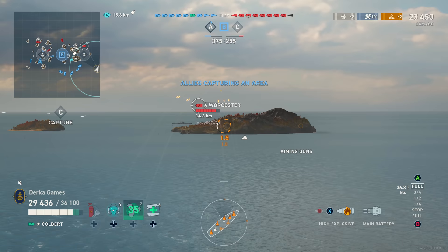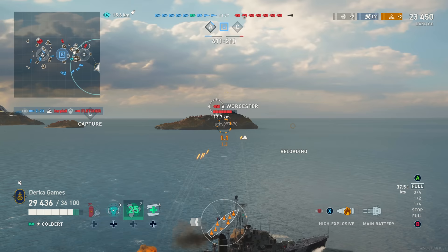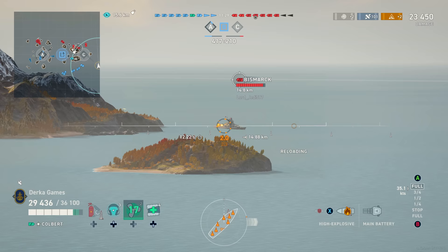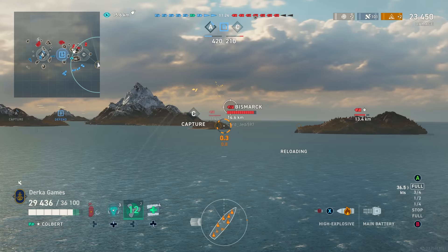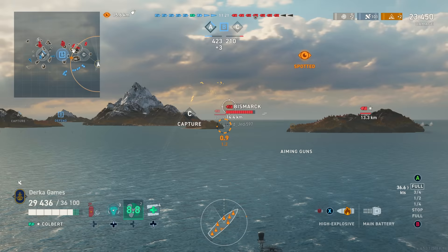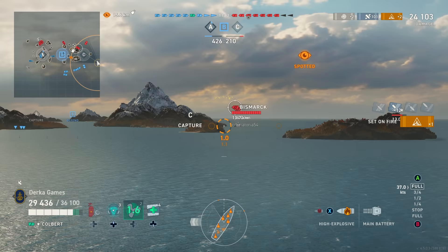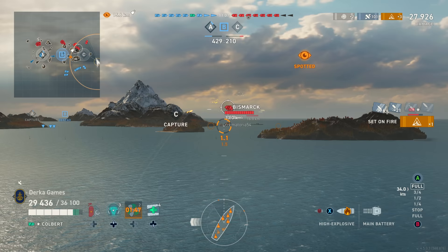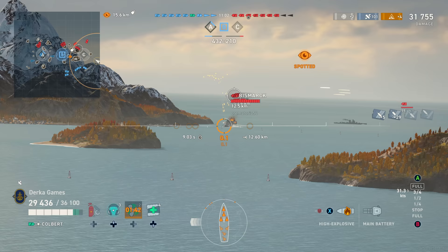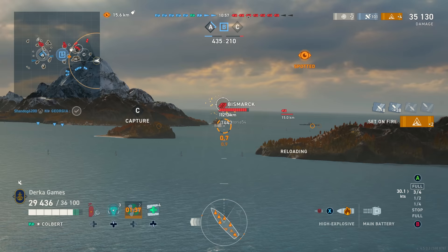The guns: you have 16 127mm guns — destroyer guns like those found on the Fletcher or the Atlanta. They fire slow, floaty shells. Atlanta's shell velocity is around 792 meters per second; Colbert's is 808 — still slow. You'll have a hard time hitting targets at range, especially small, maneuvering ones. That said, I'd absolutely take advantage of the auto-aim feature in World of Warships Legends, especially when targeting a ship that is actively maneuvering.